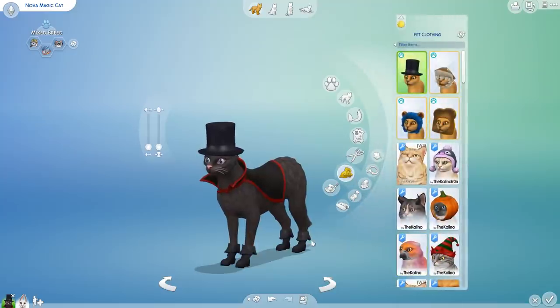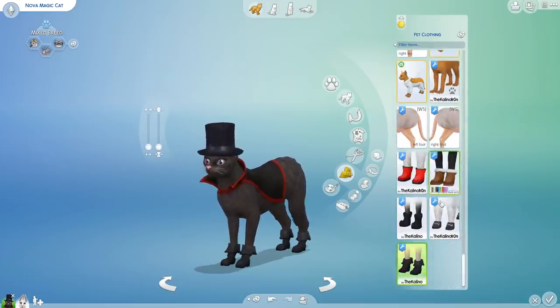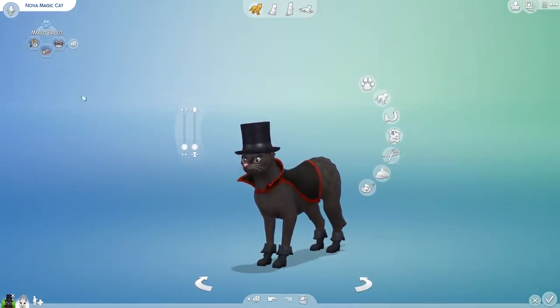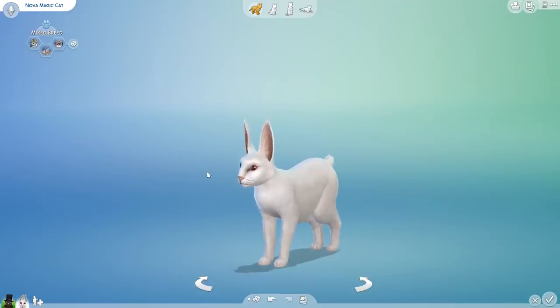The hat comes from My First Pet Stuff and so does the cape, but the adorable little booties are actually from Kalino. So definitely check out Kalino's work — absolutely fantastic. She's been working on dragons; over on her Patreon she is indeed working on dragons. Let's carry on. I'm just so freaking excited — this is going to be adorable. Let me pull up the names.